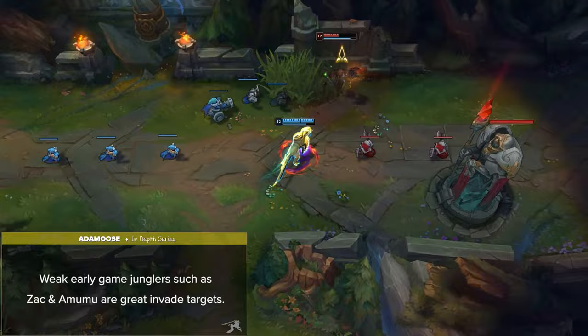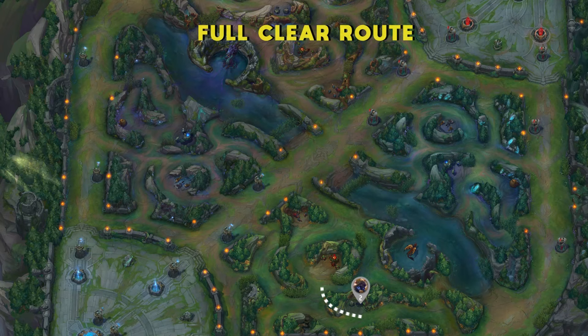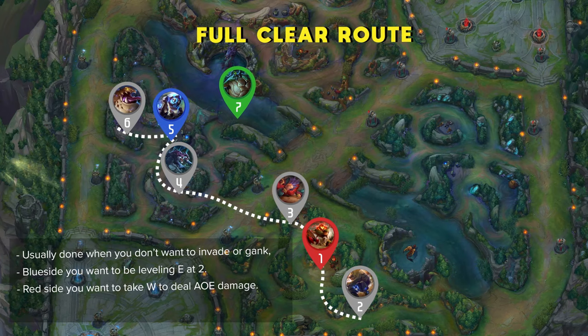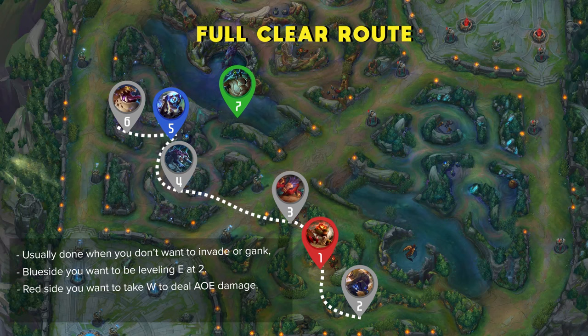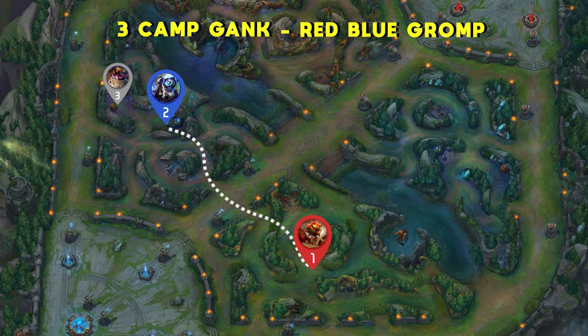For actual jungle clears, Nidalee does have a lot of options so learning them will be extremely important. First is the full clear route, which is the most standard way to gain an advantage before making plays on the map. This is usually done when you don't want to invade or gank, since Nidalee does have a great clear once mastered. Keep in mind that when you start on blue side you want to be leveling E at level 2, while on red side you want to take W to deal AoE damage. Next is the 3 camp gank or invade path, which can either be done by clearing red, raptors, gromp or red, blue, gromp. This is a more aggressive path to make use of Nidalee's amazing early game power and start snowballing the map from there.